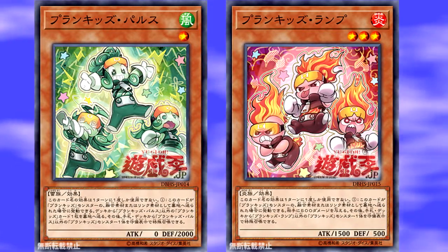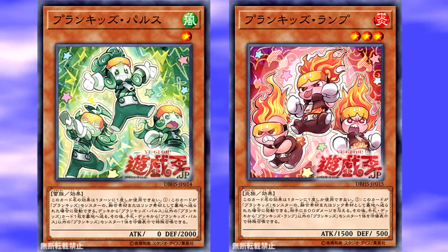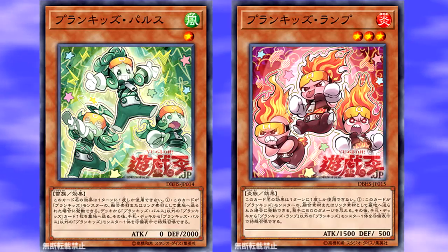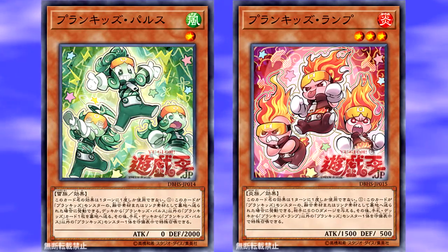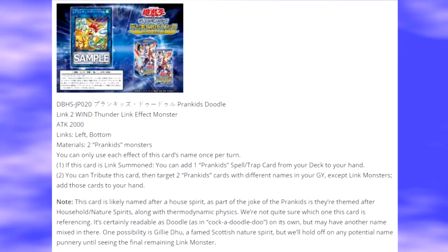It says one Prank Kids Spell or Trap card. They haven't had any Trap cards released, so I'm interested to see if they have any more Trap card support in the future, since right now they mainly have all this extra deck support — which is always nice, but it's hard building a deck if you have no main deck cards. If you only have one Fusion Spell card, two Spell cards, three monsters, but six extra deck monsters, it's hard building a deck around that.